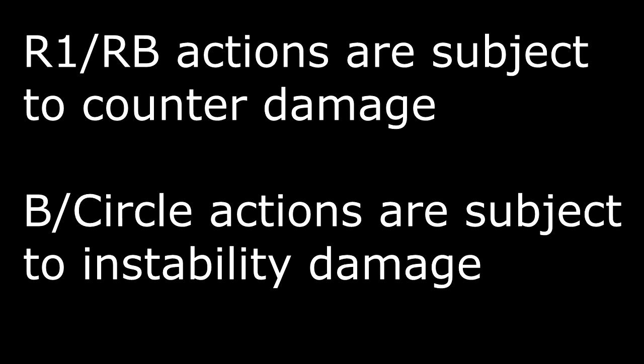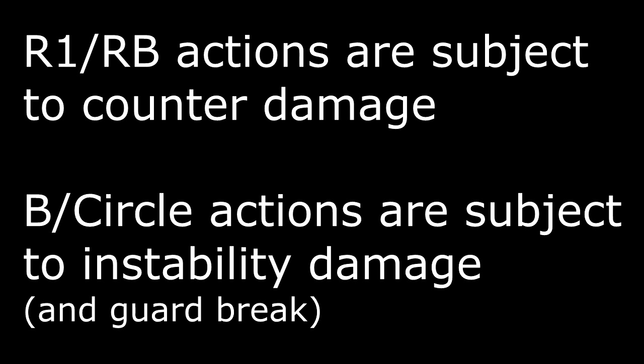If you can't remember which is which, there's a simple mnemonic. If it's an action that involves R1, then it's subject to counter damage. If it's an activity that involves the B button, it's subject to instability damage. I'm going to start showing the video proof now, but afterwards I've put a few exceptions that don't quite follow these rules.